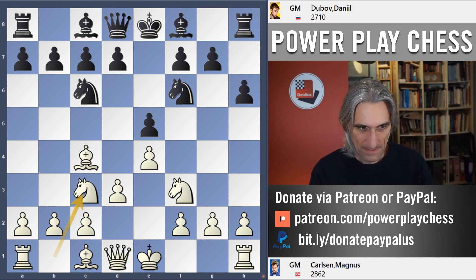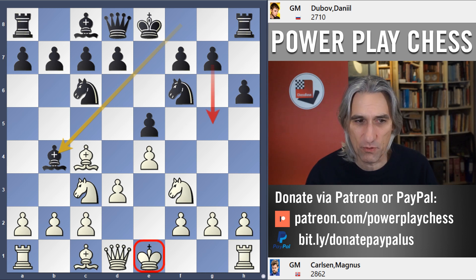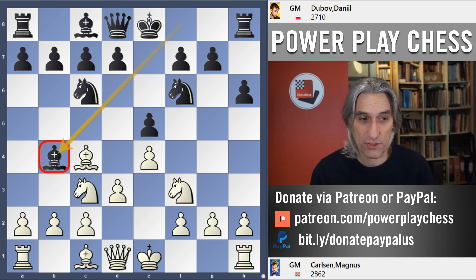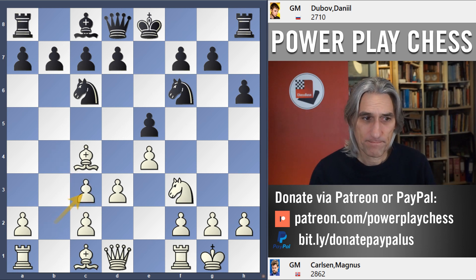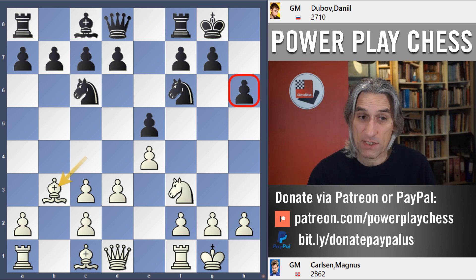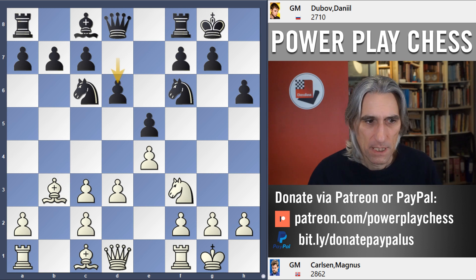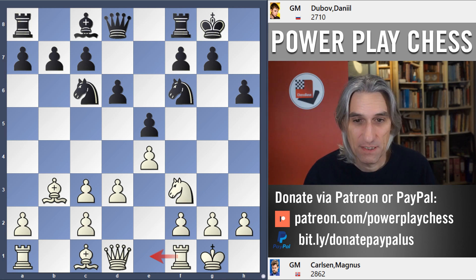Carlsen isn't going to commit his king yet — knight c3, very wise, after a minute's thought. Dubov switches tactics: if the king is still on e1 there's no point in playing g5, so he switches back to bishop b4. Now we've got a kind of Vienna position, which is quite respectable for black. The idea is to knock this knight out, giving black greater control over the d5 square. The pawn on h6 actually fulfills quite a good function, preventing the bishop from pinning.